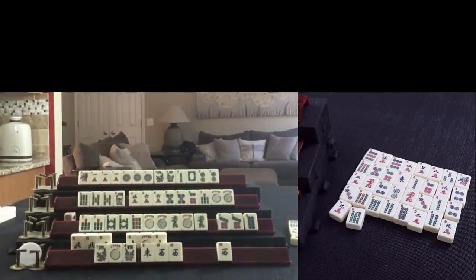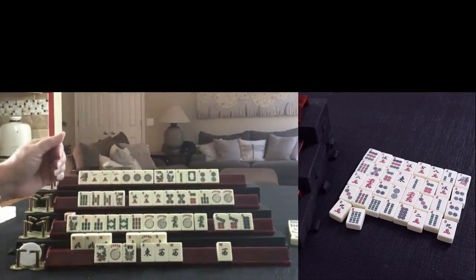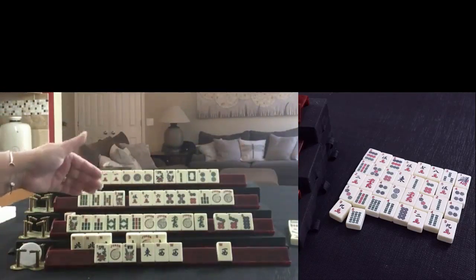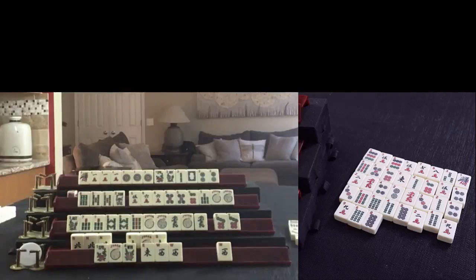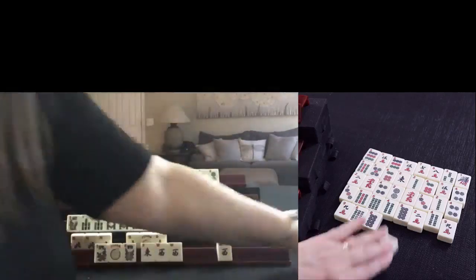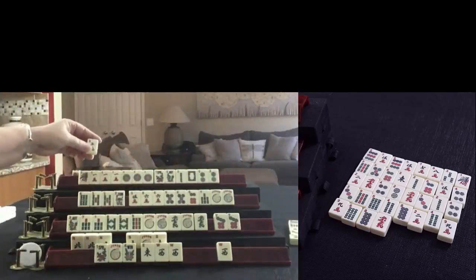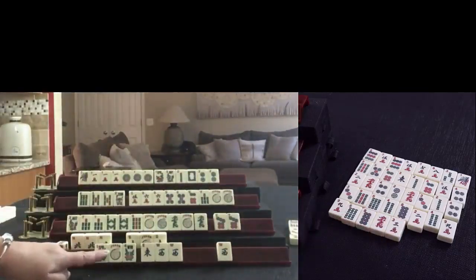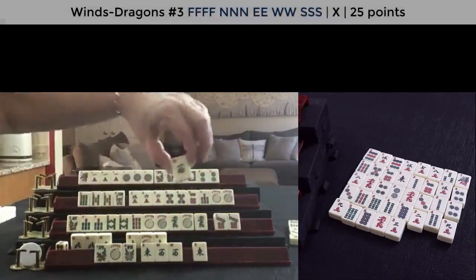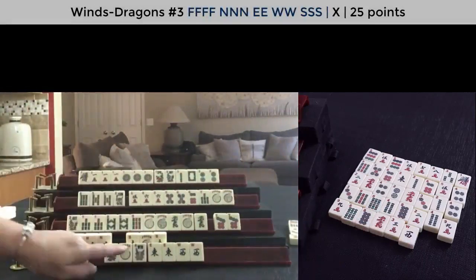Pung. We'll discard six-bam. It's a little risky - we need that East. Flower. We really don't need that flower. Seven-eight-nine flower, seven-eight-nine flower - that would be the fourth-fifth hand down. Let's discard eight-dot. Red dragon. We need help here - that's not really helpful, we discarded that. Two-crack - we really don't need that three. Now we need a flower badly or that East. We got the East. Let's discard West. We're ready to win on a flower.